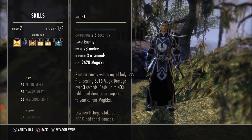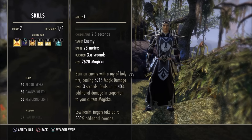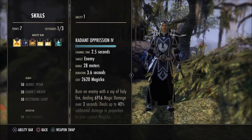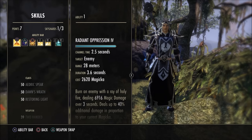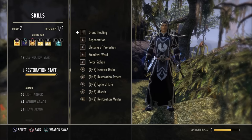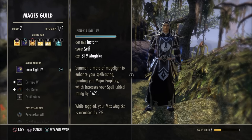The reason you want that morph is because it deals up to 40% additional damage in proportion to your current Magicka, which is fantastic. We want to do as much magic damage as we can. Below that, low-health targets take up to 300% additional damage — that is where Radiant Oppression absolutely shines. Get that morph on your bar. Next, we have Inner Light, a Mages Guild ability.